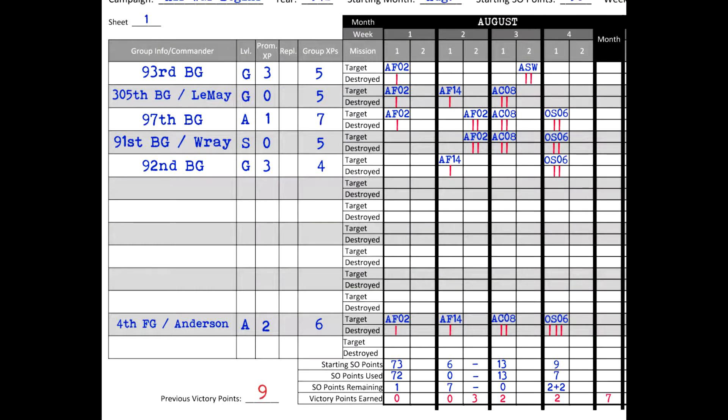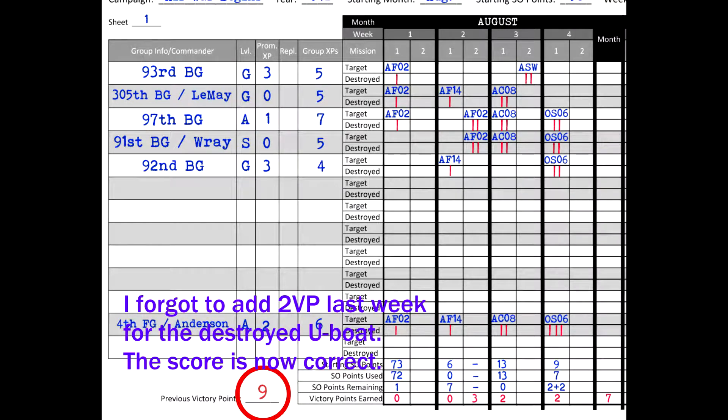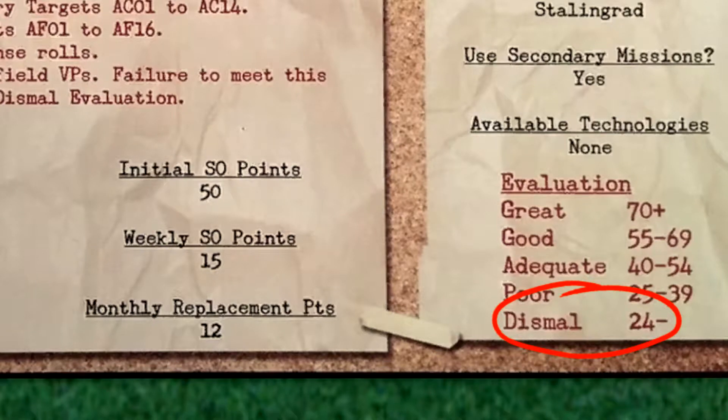It was another successful mission and we have promotions to award. The fourth fighter group received three points — two for the mission and one for shooting down a bandit — and that promotes them to average. The 91st gains another experience level thanks to Ray's experience-boosting trait and they are now skilled. The 97th is also promoted to average. Our current victory point total sits at nine. Looking at the campaign results, we've barely made a dent in the overall score, but we've got four months to go and the score will improve as we bring in more groups.